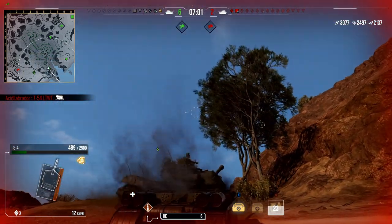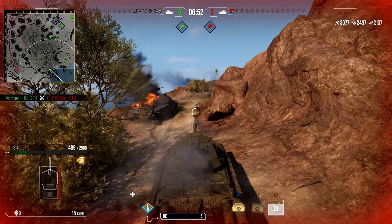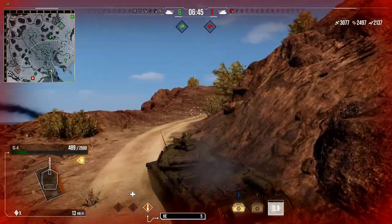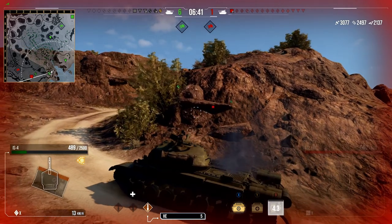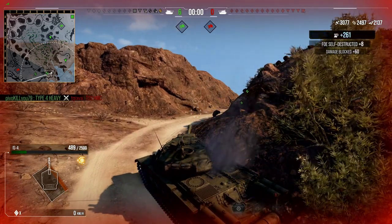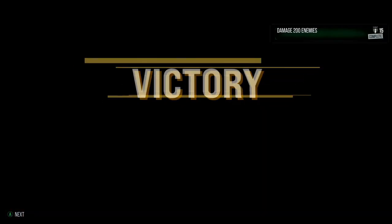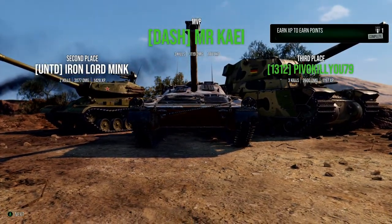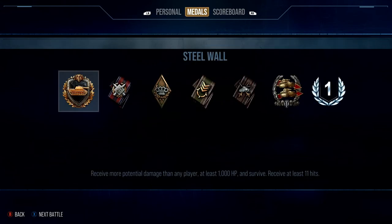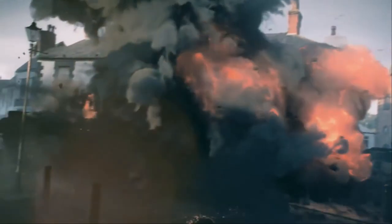The T-54 Lightweight commits seppuku because he just wants his life to be over and wants to get to the next battle. I try to take a sneaky snapshot at the STG but he gets wiped out by the UDES in front of me. I've pretty much hit my damage goals and I'm kind of happy to just survive this battle with this sort of performance, given that I've effectively screwed myself. And that is pretty much the end of the battle — it was a victory, second place MVP, two kills, 3,770 damage, 2,497 assists, with a Steel Wall, Confederate, and a First Class. Just shows what you can do even with a less-than-optimal setup.